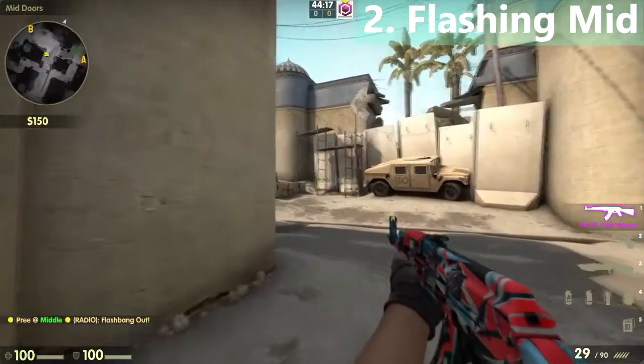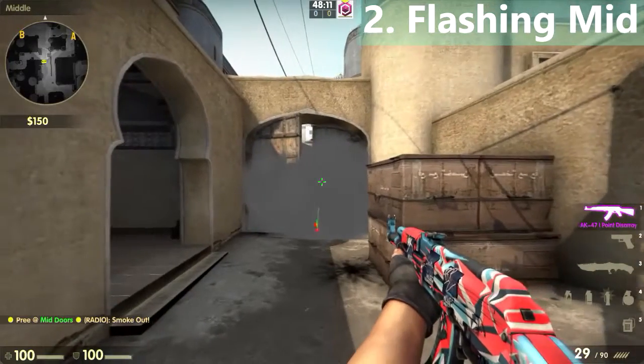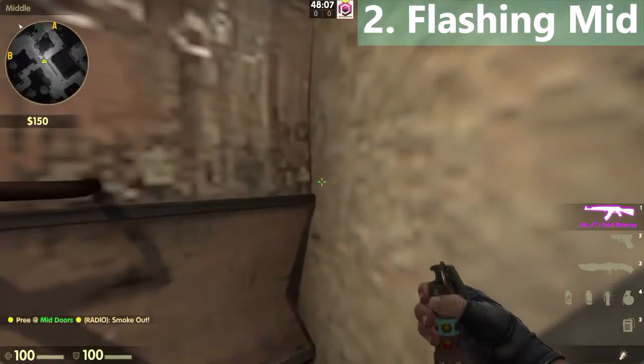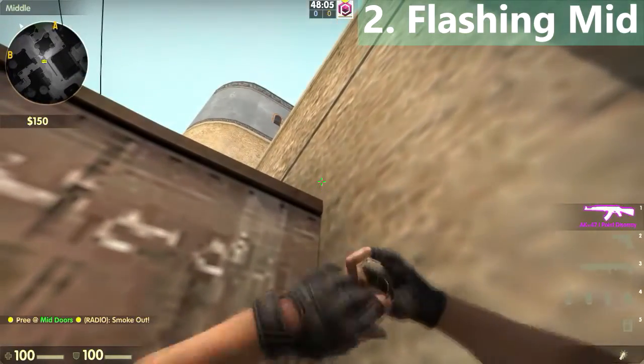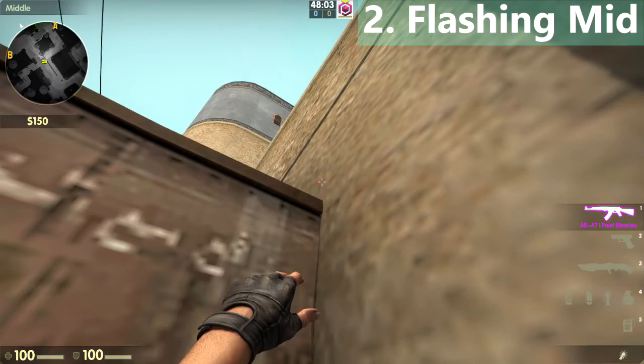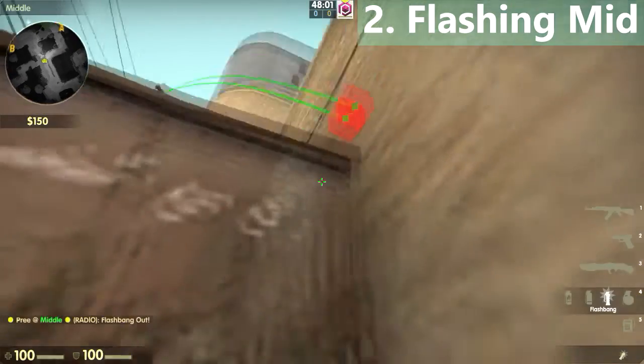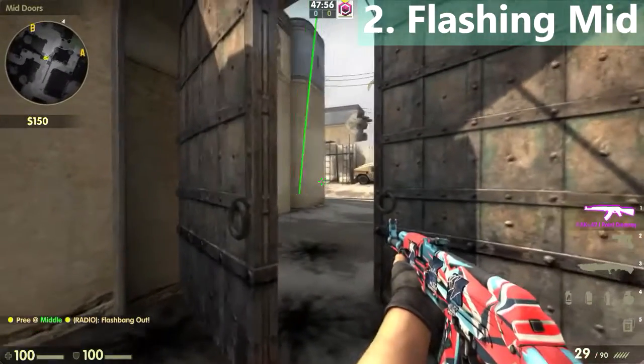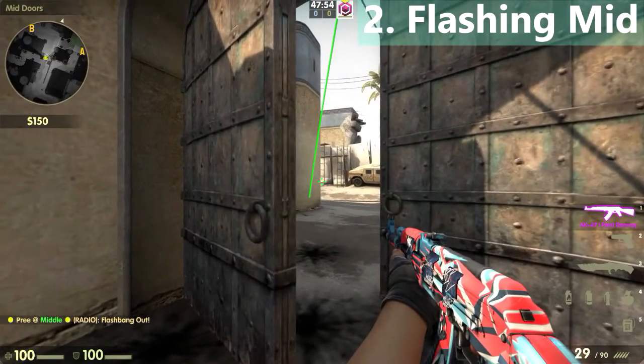You can do another pop flash at middle: place yourself at this corner, crouch, and aim right here, then left-click. This will pop right here and blind the guy who is watching from this angle.